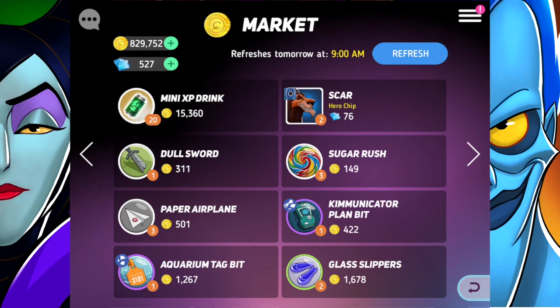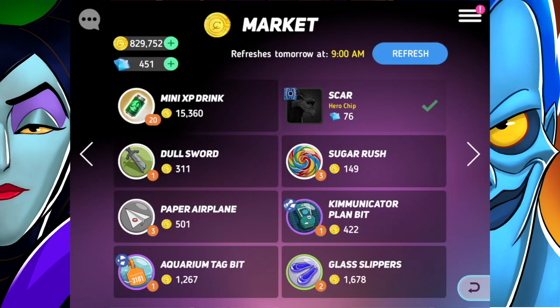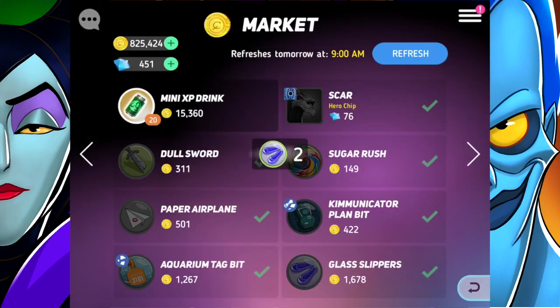In the market there are Scar chips once again. A couple videos ago I started collecting for Scar — we need 80 chips to unlock him, which is absolutely insane. That puts me at six chips, so I have a long way to go, but if they keep putting them in the shop, maybe I'm closer than I think.